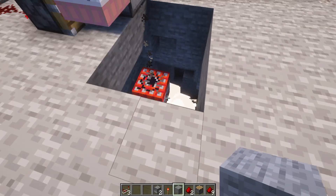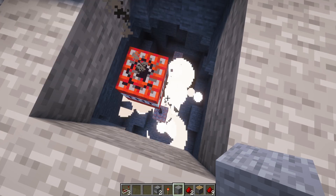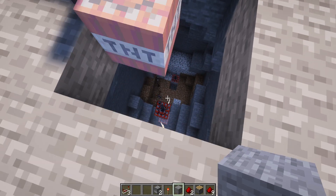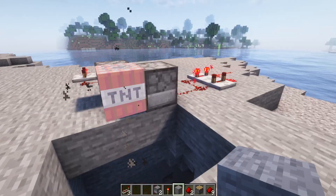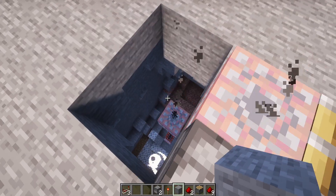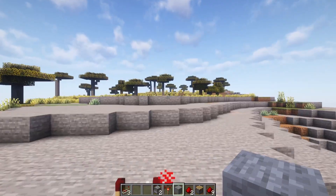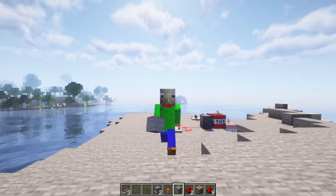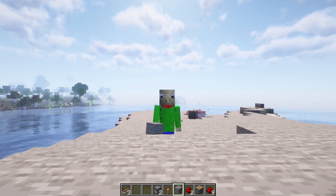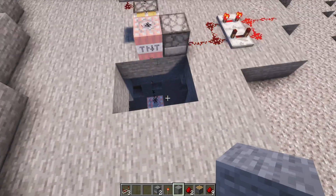It will make a really large hole. You can even use it for some builds. Just make sure you get the TNT out eventually — you can't really stop it mid-way. This could actually be another great way to grief your friends.